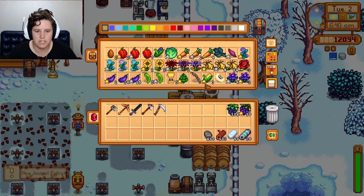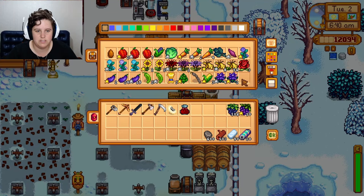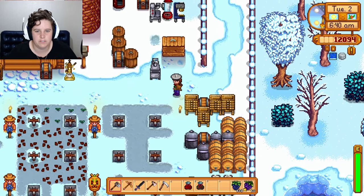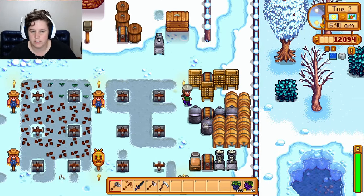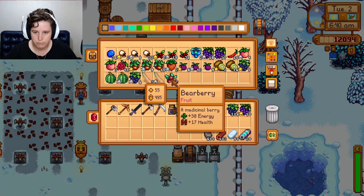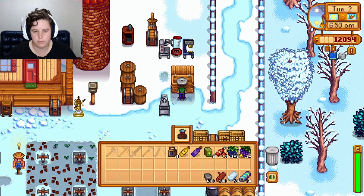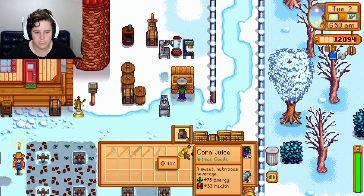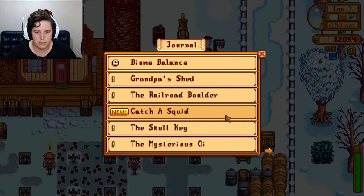Our chests are getting full. I'm looking forward to winter in terms of that — hopefully some things will disappear. We've got a dried yam and a dried tomato. Also some blueberries, corn juice, eggplant, and cornflour.